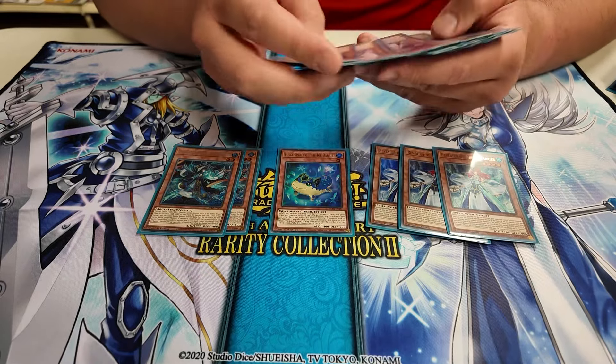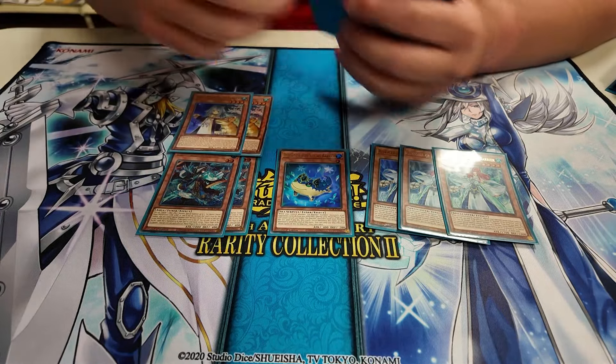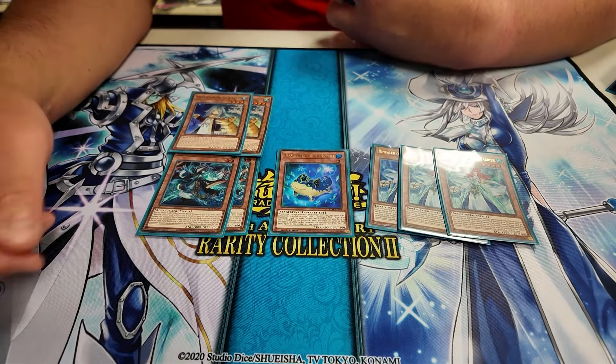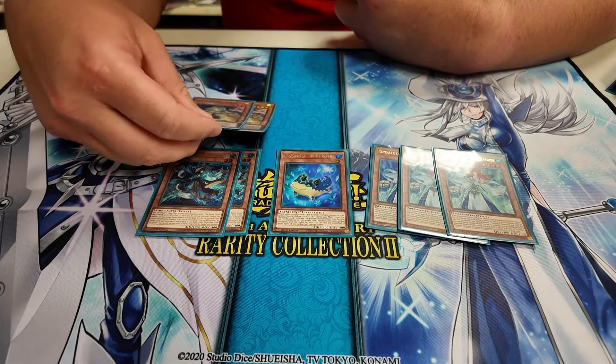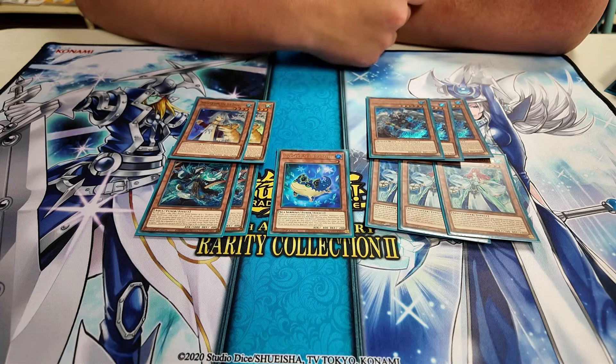Off of that, normally what I'd do is summon one Hex of Spirit. Hex of Spirit has the ability to send a level two or lower tuner to the grave, which would send Mirror Mage. When Mirror Mage is sent to grave, you add any Ice Barrier card. This is probably one of the most important cards in the deck because in a combination you will probably summon it back.